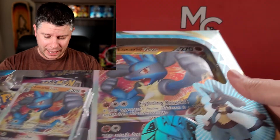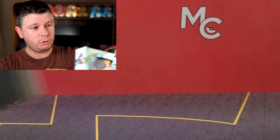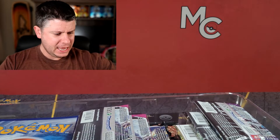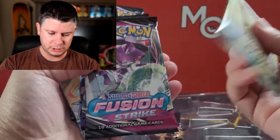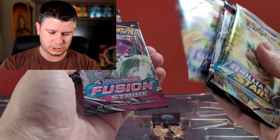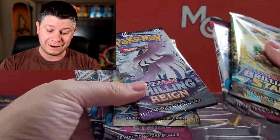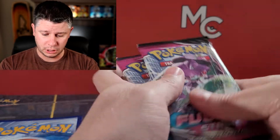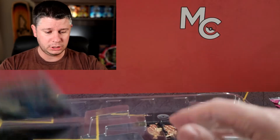Over the next couple of videos, you are going to be seeing that. Wow, this box comes with a lot of goodies. Here we go. We've got Brilliant Stars, Fusion Strike, Chilling Reign, Brilliant Stars, Fusion Strike, Fusion Strike. So we've got three Fusion Strike, a Chilling Reign, and two Brilliant Stars. That's a nice little assortment.